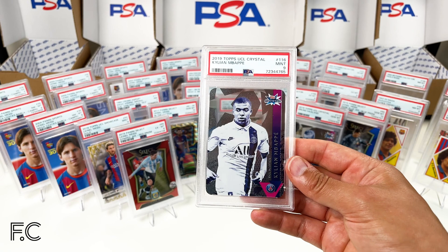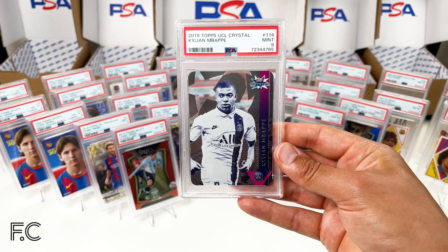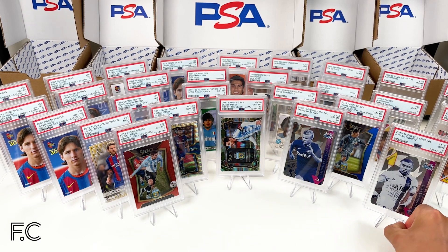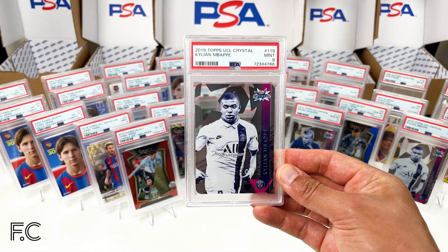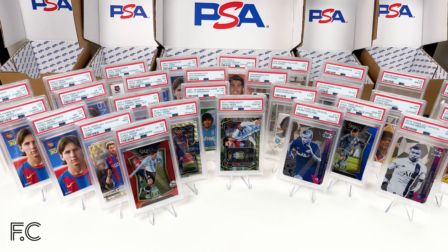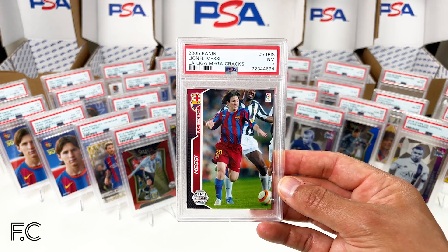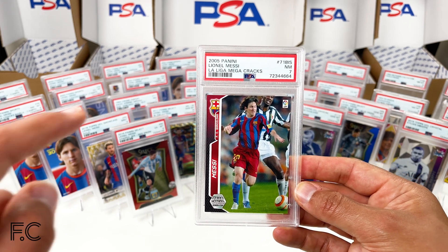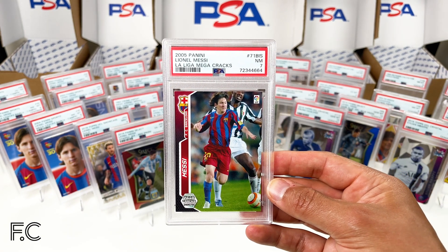Mbappe from the same set and year came back at grade 9 — another 9 as well, nowhere near as good as the Haaland results. Moving on, some earlier Messi — 2005 Panini Mega Cracks, his second season, with Fieri behind him for Juve — grade 7. Number 71 again, but this is the 2005 second year as opposed to 2004 rookie card.